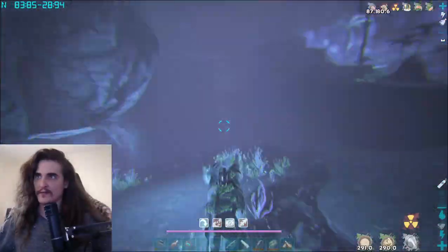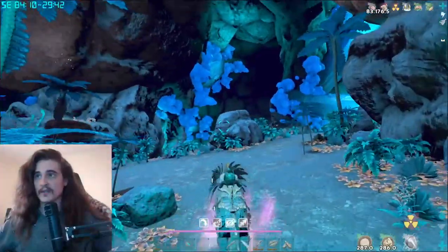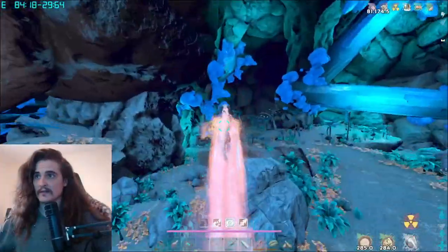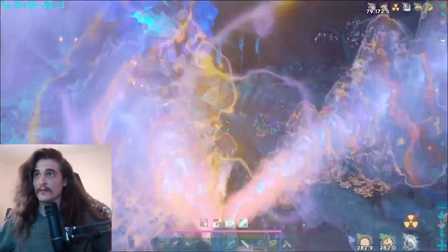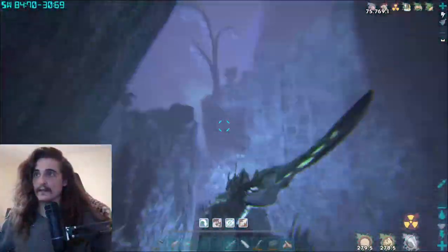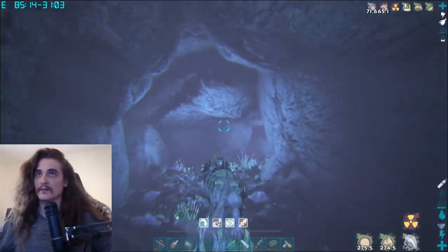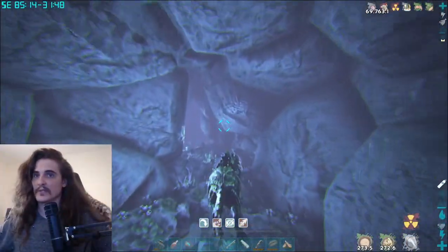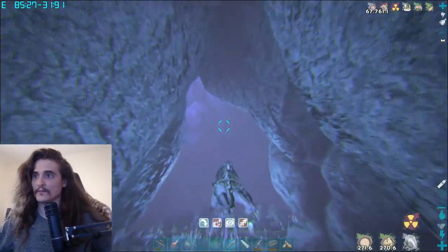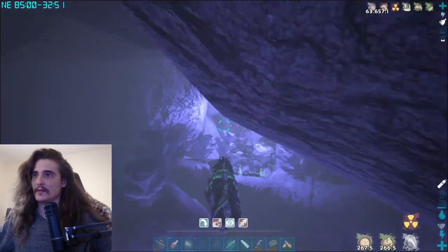If you're going for drake eggs, then you're going to go this way. You'll know you're going the right way because you'll see this little cliff — it has a little lip edge and it goes around into a cave underneath the waterfall, just like this. Then you're going to swim straight up and over this way.